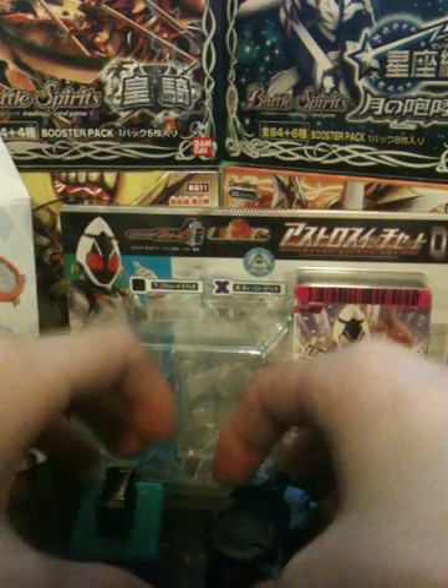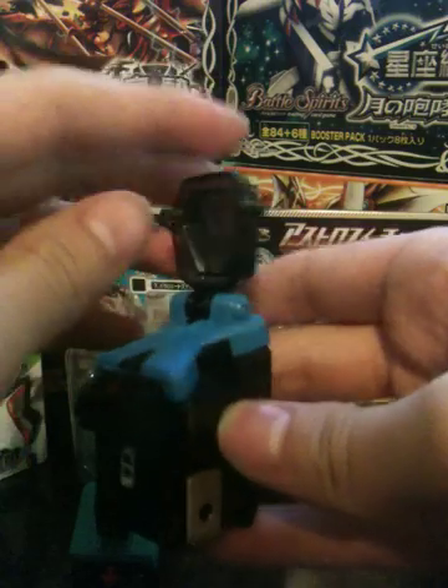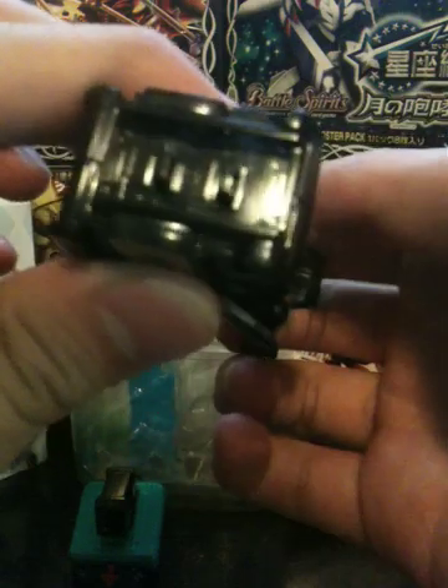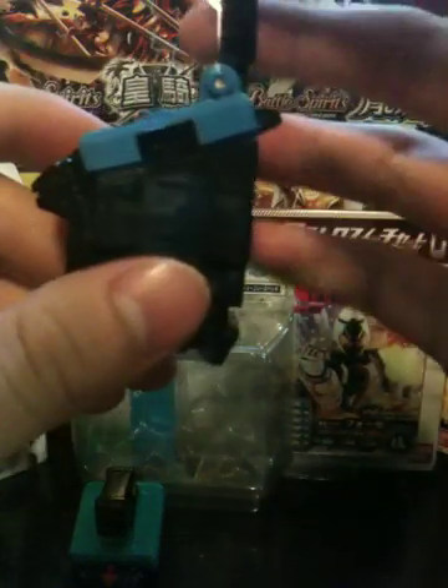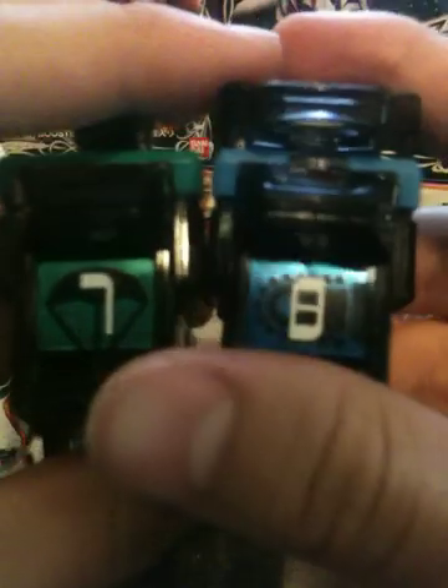And for the chainsaw one, you just flick it up to here, and you should see. And if you just flick it back, it'll flick back by itself. You can see the shiny colors, the simple design and numbers.